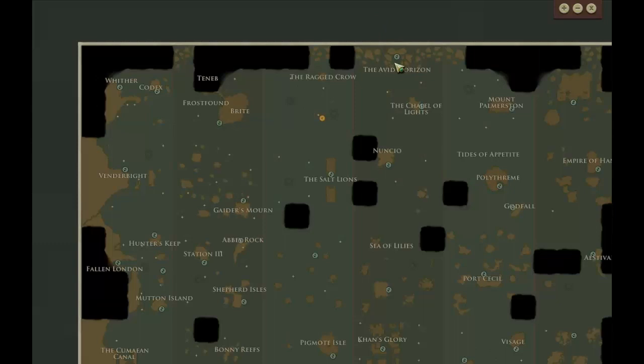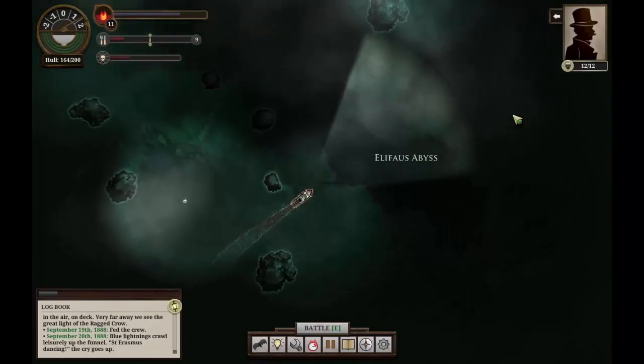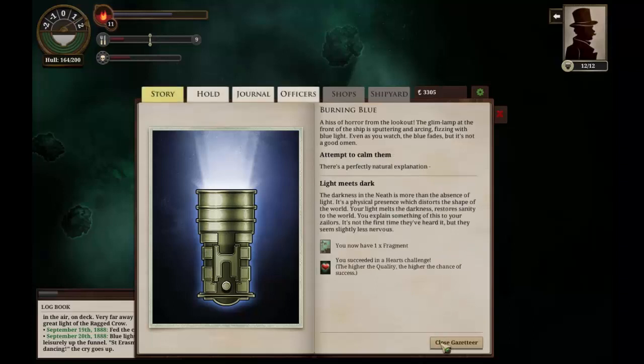If we head up to the Avid Horizon, we can acquire another Port Report before heading down to the Chapel of Lights and Mount Palmerston. A burning blue — we could spend our only Z-Story, or we could use our 100% Hearts challenge there.